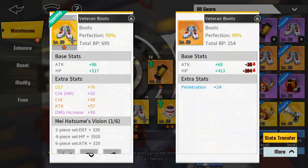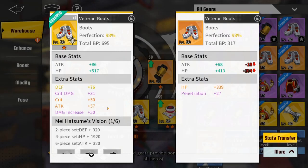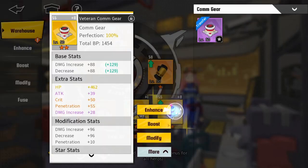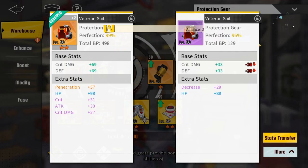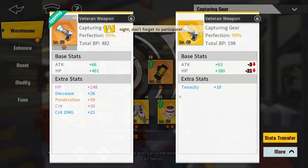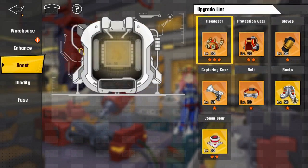Before you break down or sell gear, go to your stats and transfer any stats that have value. This one has 27 penetration, this has defense and crit damage. Make sure all your gear stats are as high as they can go — yellow is highest, then orange, purple, blue, green, white, etc. Before you fuse your gear, transfer all your stats to a holder piece so when you upgrade, say from level 50 to 60, you can transfer those stats over. Whenever you change gear pieces, make sure you transfer over your power stats.